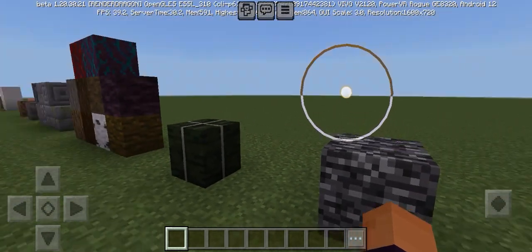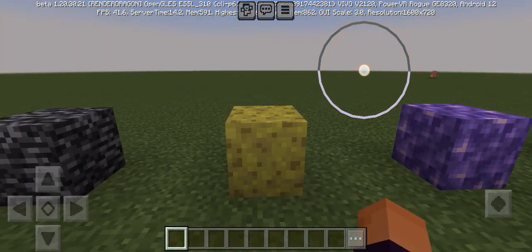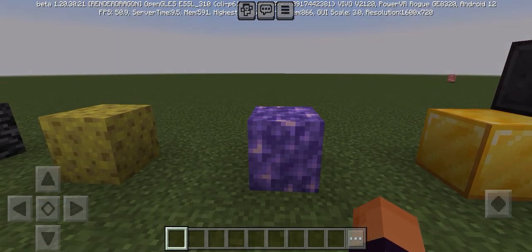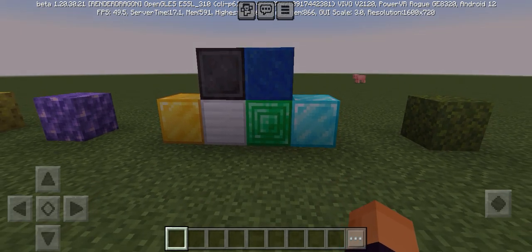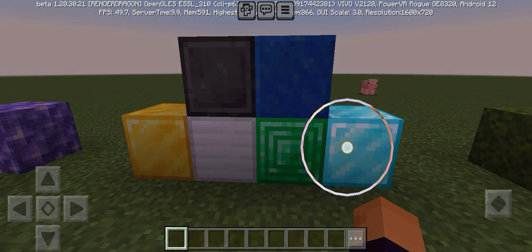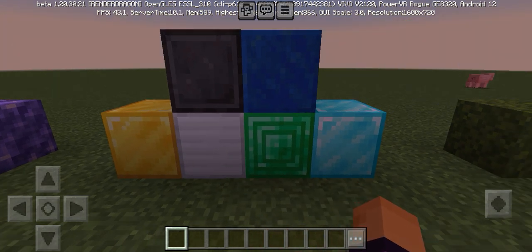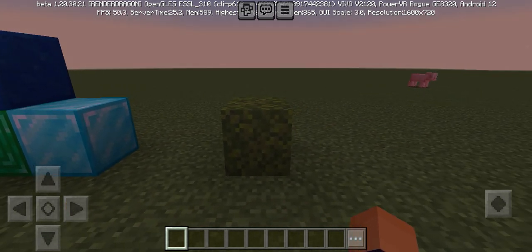Number six, we got bedrock. Number seven, we got sponge. Number eight, we got amethyst block. And number nine, we got valuable blocks — I didn't even hate them, but if you build a house with them, it'll look very ugly. Except for the iron one. And lastly, the worst block of all is moss.